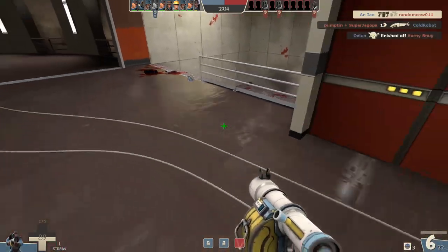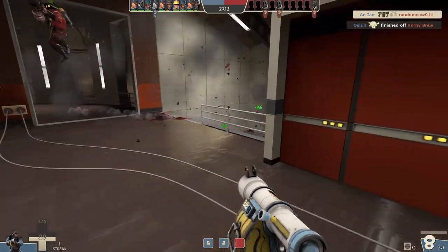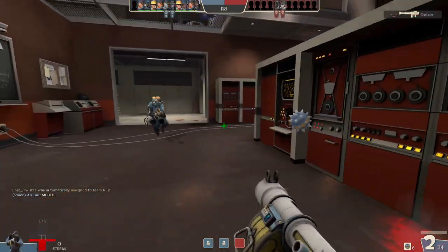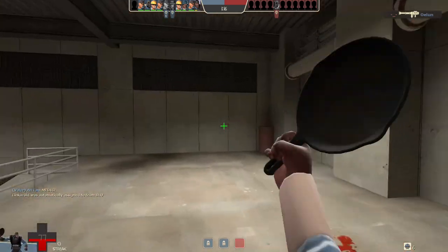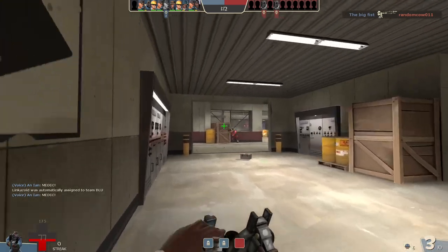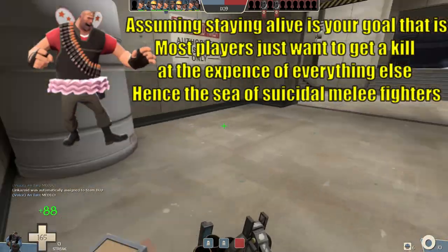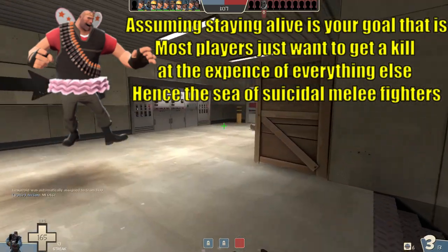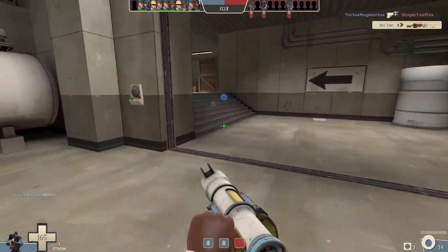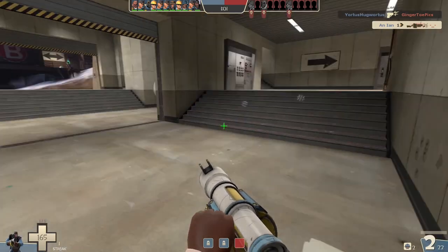Generally speaking, players will usually be able to kill you faster than you can switch weapons. As a result, the general consensus is that instead of trying to go in for a risky melee, it's better to fall back behind cover and reload your weapons. Most classes have some form of hitscan to ensure they won't blow themselves up if they try to attack with ranged weapons. However, the Demoman is a unique exception to this.